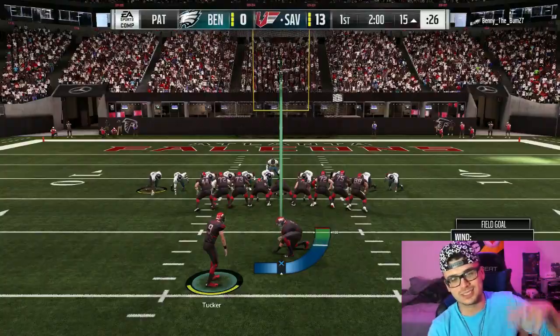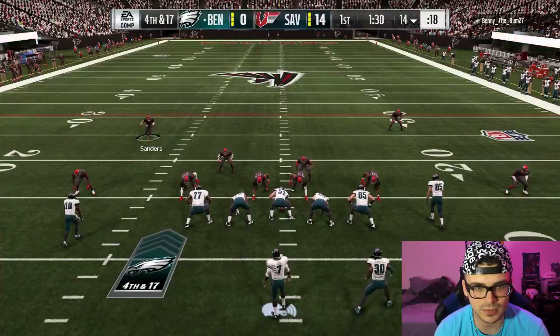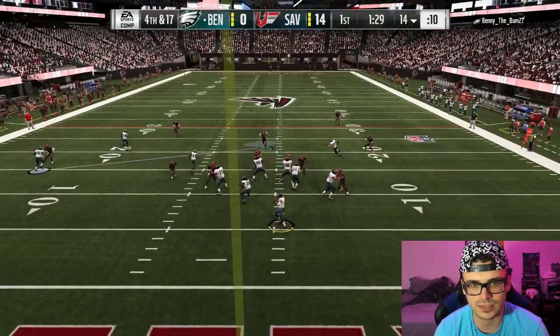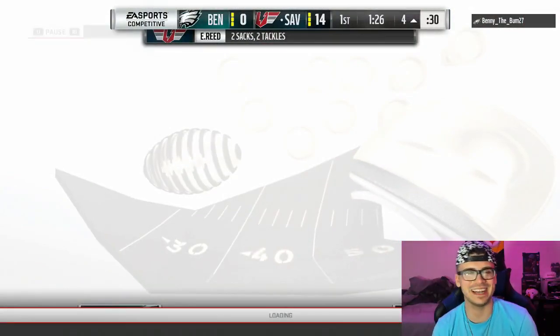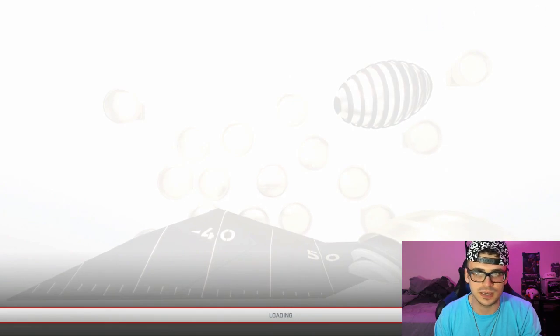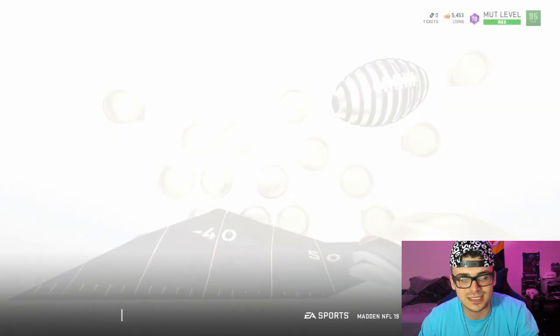That was dirty — Tyreek kill once again. He's fast. Ed Reed just screaming, and I think Benny's out of here. GG's to Benny. Tyreek kill — yay or nay? I think he's going to be on the squad for a minute. He's quick, and when you playmaker him, he doesn't lose speed — and that is just unfair. We're going to keep doing our thing with Tyreek because he is just that flipping good.